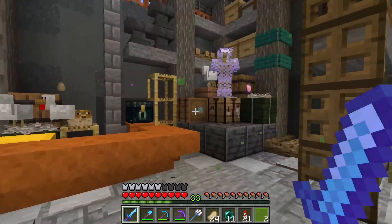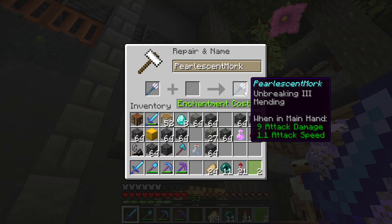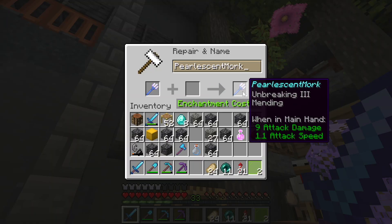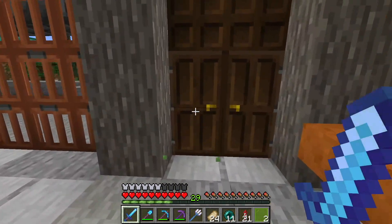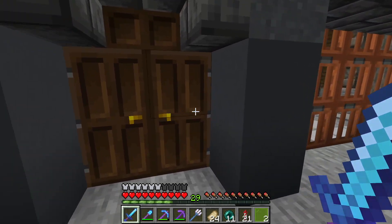We can always name it ourselves. I was thinking we'd call this a Pearlescent Spork — a combination of pearlescent spoon and fork. But I realized it's actually Pearlescent Moon, so we'll go with Pearlescent Mork, because I was always a fan of Mork and Mindy. I used to watch that with my mom when I was very little. There's a different exit — I like that.